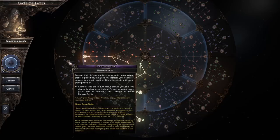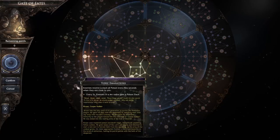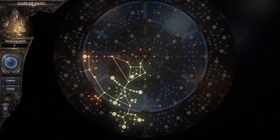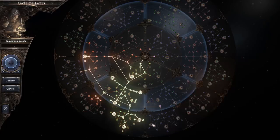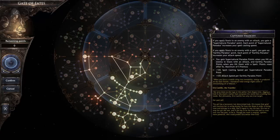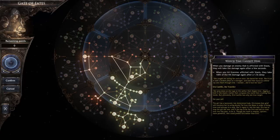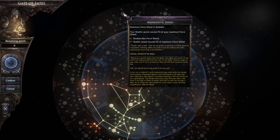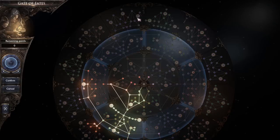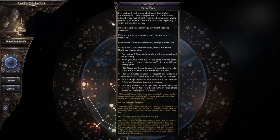For our blue specializations, we have the Plaguebringer, our summoner specialization who also dishes out poison damage. We have the Oracle of the Trinity, our elemental specialist covering fire, cold, and lightning. The Timeweaver specializes in inflicting stasis — basically a stun — on enemies and gaining buffs when doing so. And the Abyssal Shaper specializes in ailment stacks, and can also be a great support archetype, gaining buffs for yourself and your whole party depending on the ailments you inflict on enemies.